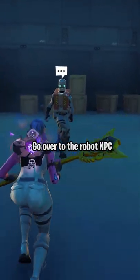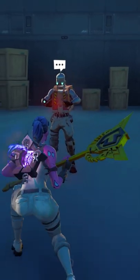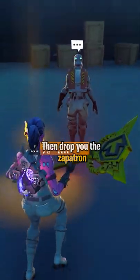Go over to the robot NPC. He will start to transform, then he will drop you the Zapotron.